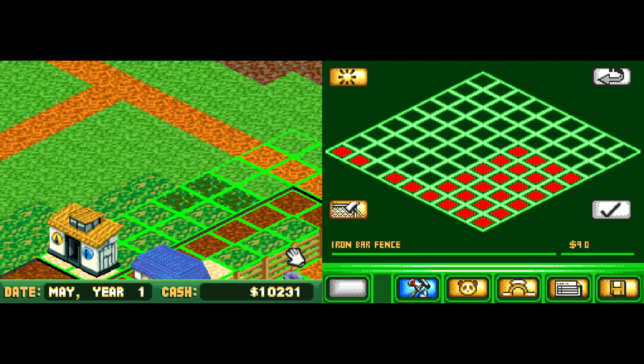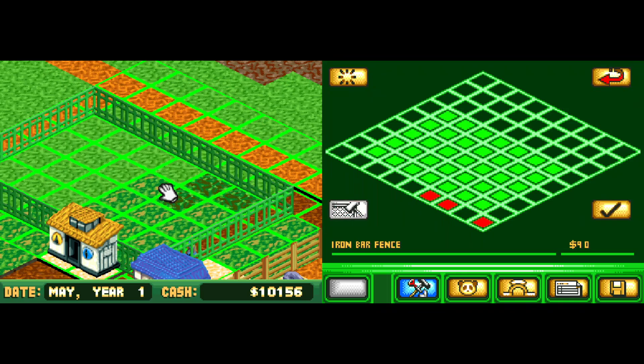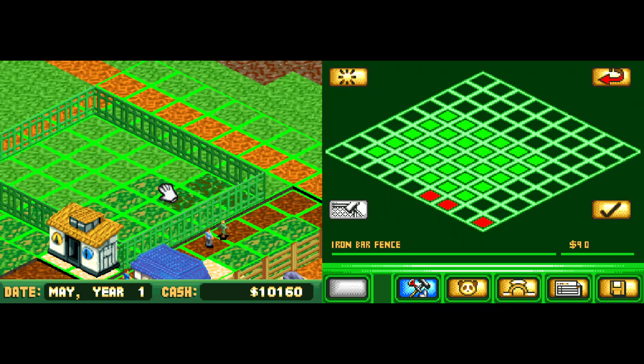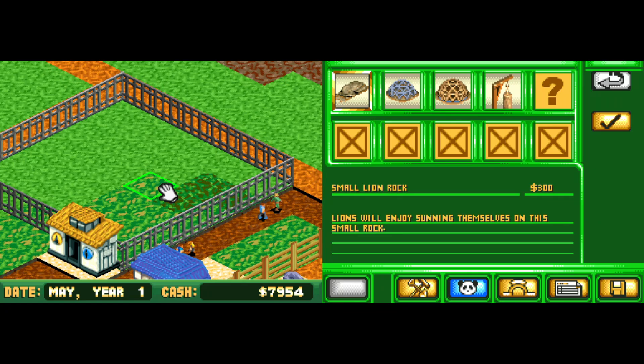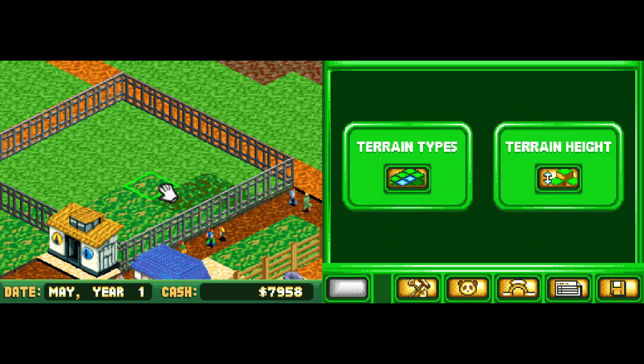I personally don't think a hippo could get over a half wall, but in this game I don't even know if the walls make a difference. On the PC version animals can escape, but on this version I'm not actually sure if the animals can escape. I mean, we've seen that the fences do rust eventually. We need a savannah type.